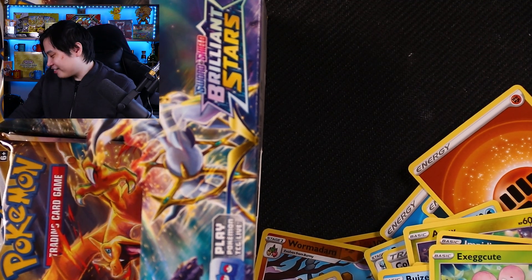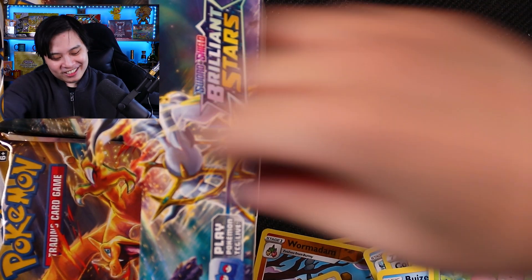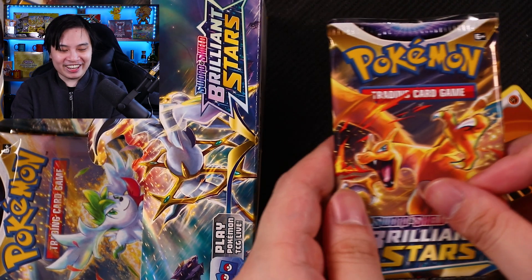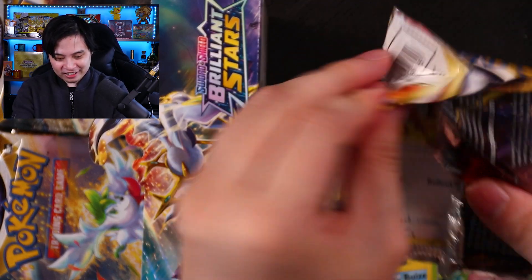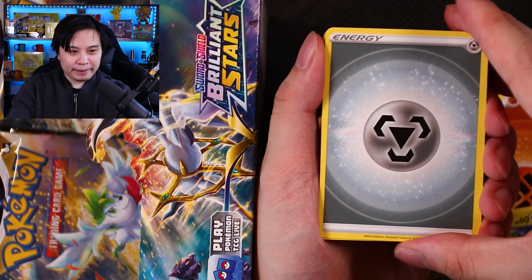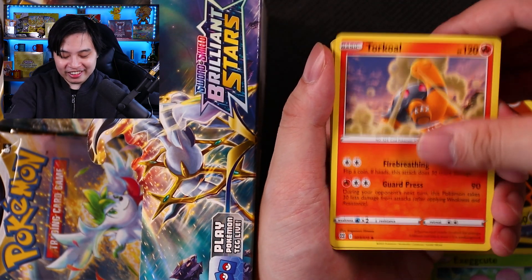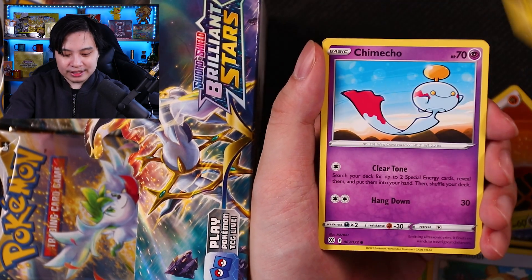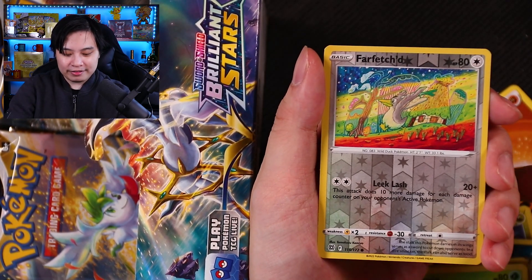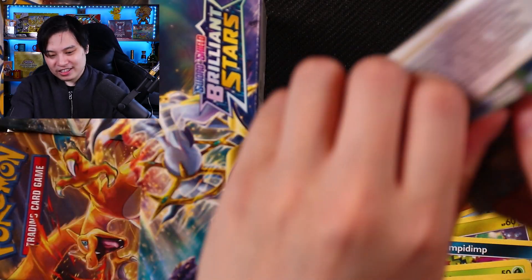We'll give a full run-through of everything when we're done. There's just this one person here who wants to sit beside me. Damn it, Shona — sure, you can bless the pack. She has blessed this pack. Well, she wasn't very receptive to this one. We have a nice Metal Energy, a Clang, Cynthia's Ambition — wouldn't mind one of you now. Torquoil, Bidoof, Electro Buzz, Shim Chao, Gable, a nice little Turtwig, Farfetch'd, and Staraptor — just a regular rare. Not quite what we're aiming for.